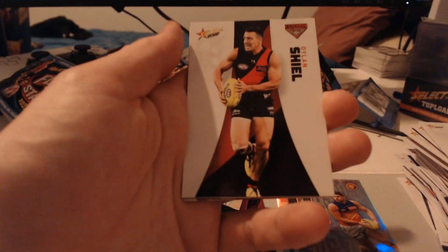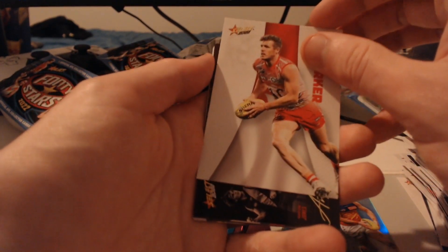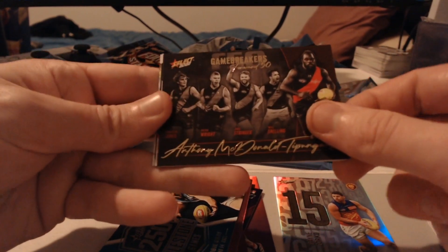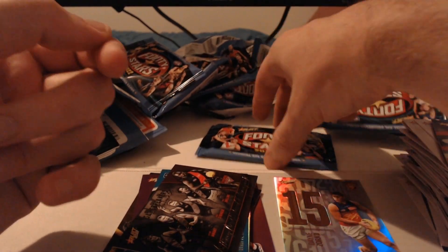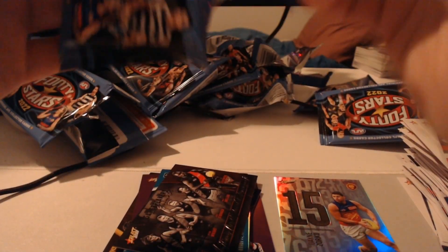Second last pack — Aaron Norton, Shane Edwards, Dylan Shield, Luke Parker, and Game Breakers with a long name — it can only be one guy: Anthony McDonald-Tipungwuti. I like it, I will take that one for sure. Don't know if I have him. It's one that you'd think you'd know if you'd got it because it's such a long name. I don't think I have him, which is really good. I'll gladly take the way this pack opening is going — it's been absolutely awesome.